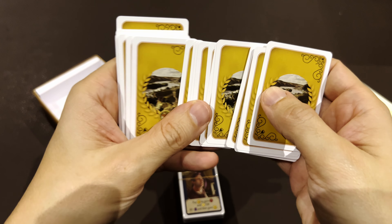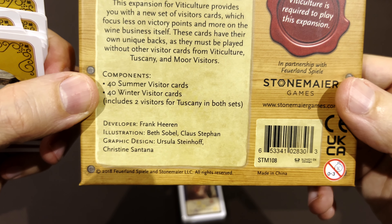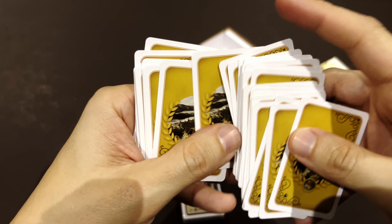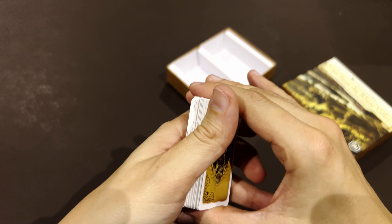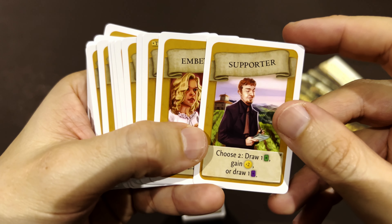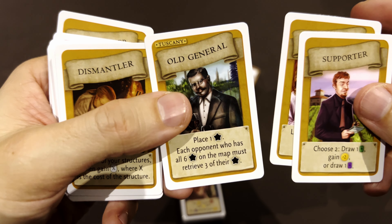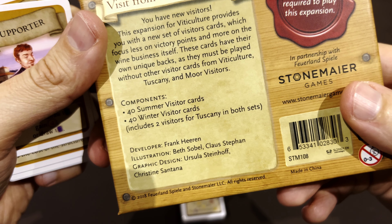All of them seem to have a different back, so I truly don't understand yet what they mean by 'includes two visitors for Tuscany in both sets.' There should be a card here which would be merged with a normal deck, and that should have a normal back as well — not to be easily identified. But I'm not seeing it. Would that be inside the 40 cards? I don't know. Let's see... oh there's a Tuscany card. Why does it say Tuscany here? That's super strange.